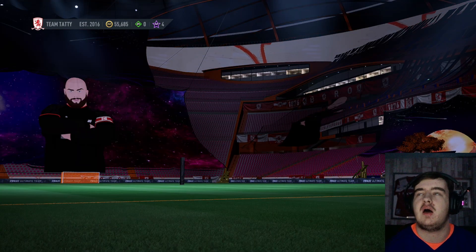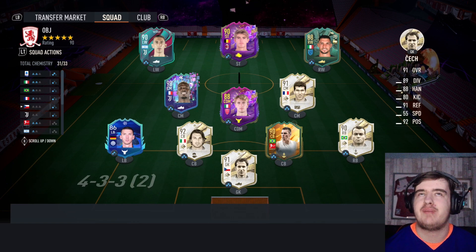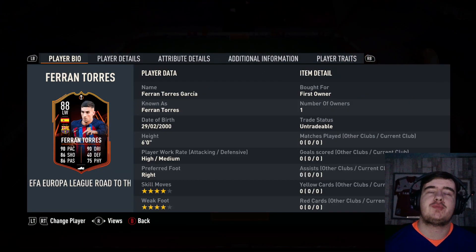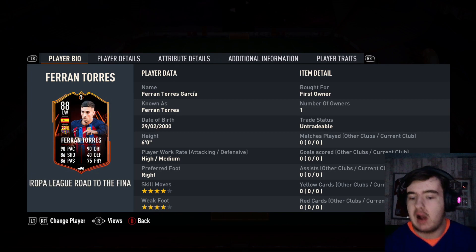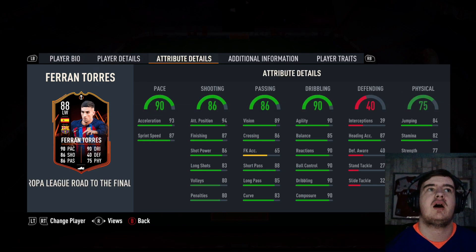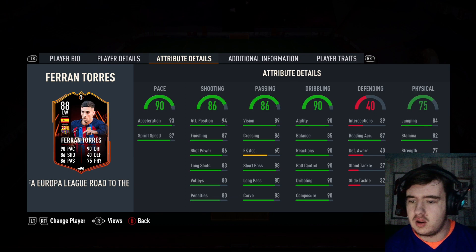Who did I get from the pick? I remember now — it was actually quite a tough pick. All three players I would have taken. But I got Ferran Torres. It was between him, Centurion Stuani, and Future Stars Kalulu. I wasn't able to check their prices, which I probably should have done. Ferran Torres — 4 star, 4 star, 6 foot, high-medium, left wing. I just took Ferran Torres because he can play as a striker. Nice pace, nice shooting, nice passing, nice dribbling — just a well-rounded card.